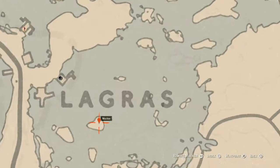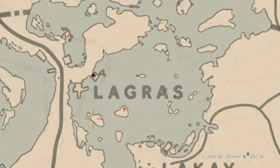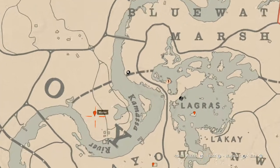Our next marker is right directly below the word Lagras on this island. You'll get a random arrowhead right by the base of the tree here, so come over with your metal detector and that's what you will get.